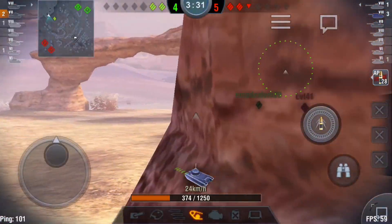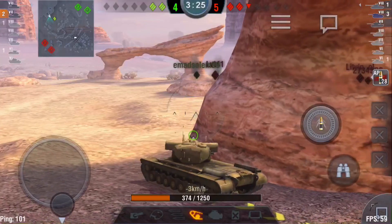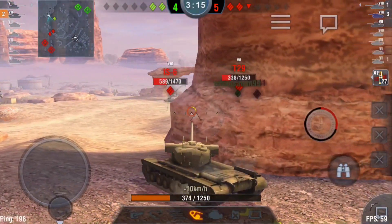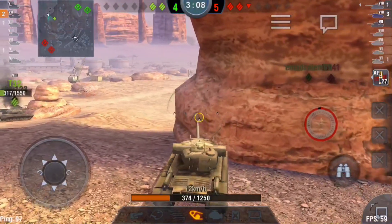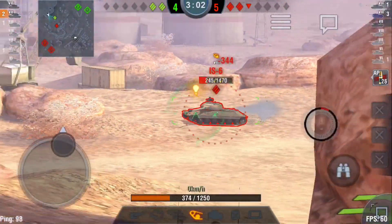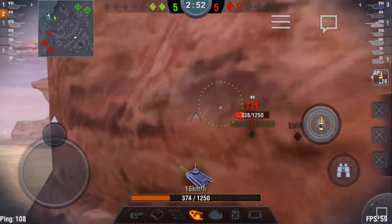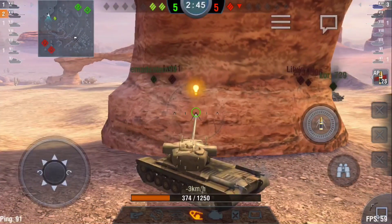Now it's me and this T32, and we're both on less than 400 health versus a team of three who have considerably higher health than us. This S6 comes out like 'free kills, let's go,' and I'm like, 'I don't think so.' It just rolls out with swag — and goodbye. Probably one of the stupidest ways to die, but he's done. So now it's a 2v2, a little more fair, though we're still in trouble because of that ISU-152.